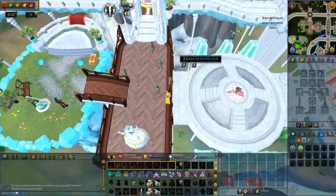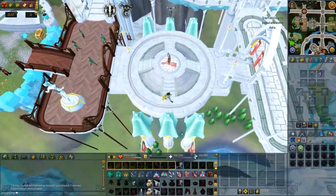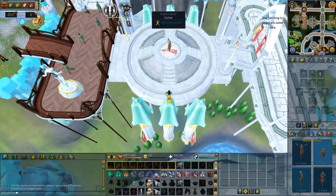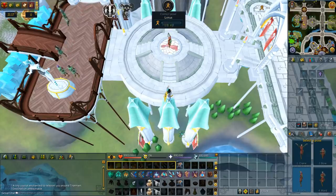Serenity Posts requires Plague's End and is located near the Hefin Agility course. You'll constantly get agility XP and there are 4 possible stances. You'll get the maximum XP by being on the correct stance. There's an elf in the middle who will call which is the current best stance. Some people like to AFK this instead. You can get up to 20k base agility XP per day before you have to step off.